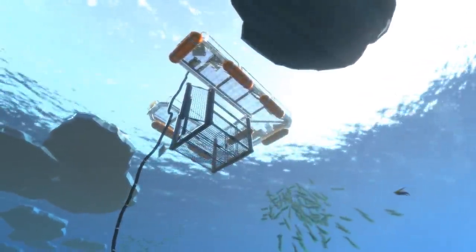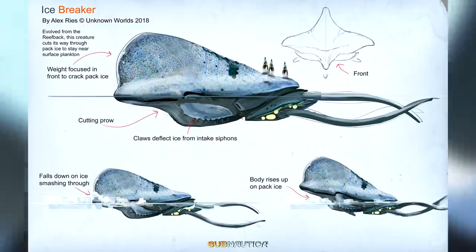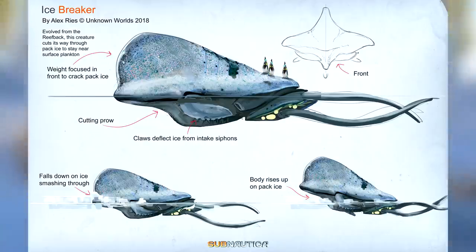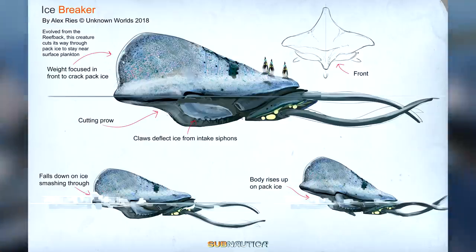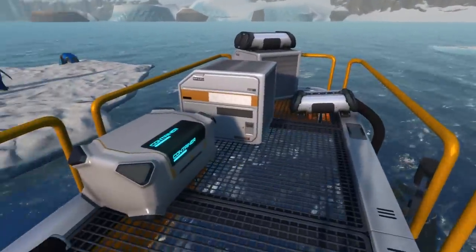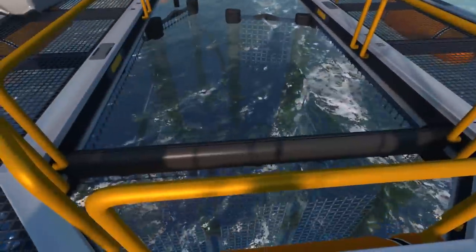Next up we have a member of the reefback family, the Icebreaker. According to Alex, the Icebreaker evolved from the reefback with the ability to cut its way through the surface ice to stay near the plankton which it feeds on. The Icebreaker would have had a huge ridge on the top of its body which it used as a weight to crack the pack ice that it wanted to get through. The underside of the Icebreaker is shaped so it can cut perfectly through ice after rising above the water and smashing down on it. Honestly this is a really awesome concept and even without the ice-breaking mechanic I think the arctic reefback would have been a welcomed addition to Below Zero. It just looks awesome.